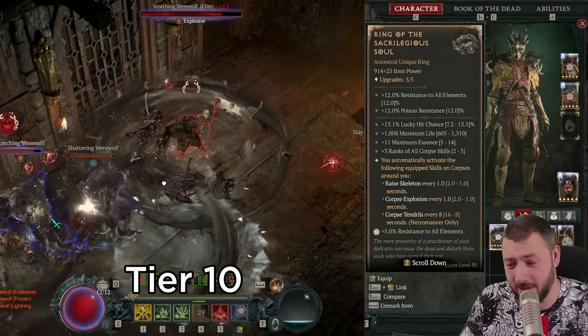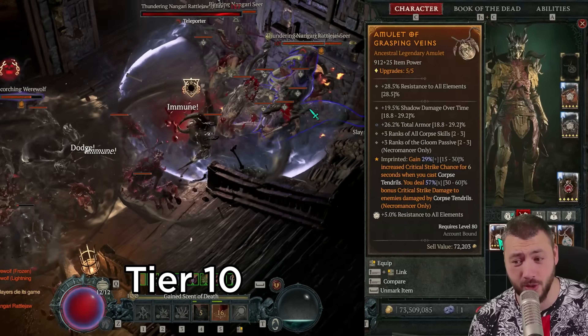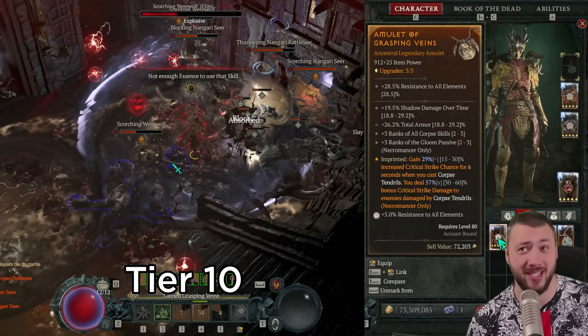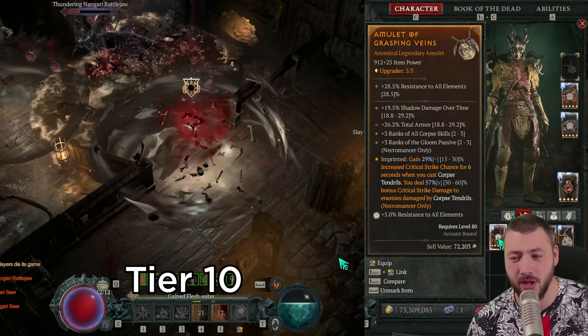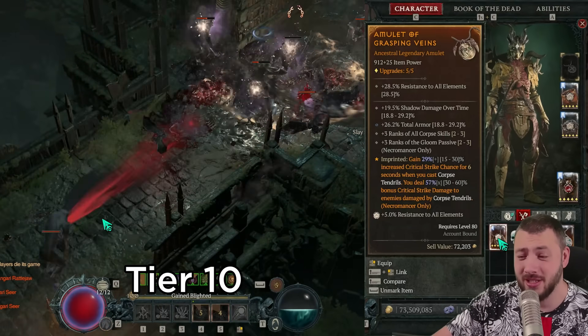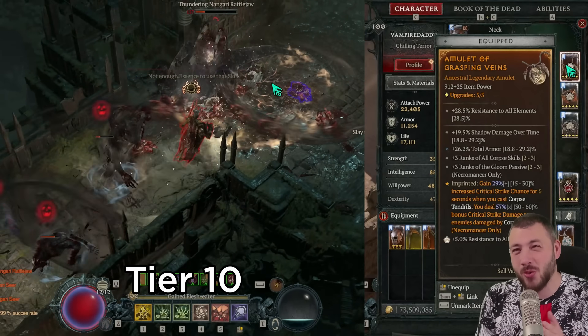Talking about more corpse tendrils — that's where the amulet of grasping veins comes in for the 30% more crit chance. This brings us up to 80% crit chance in total and 60% multiplicative damage. The amulet wants total armor, and I also have ranks in all corpse skills and the gloom passive. Plus shadow damage over time is quite super brilliant.